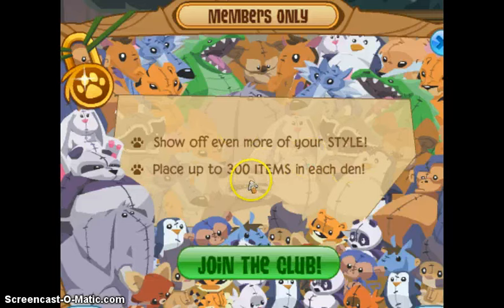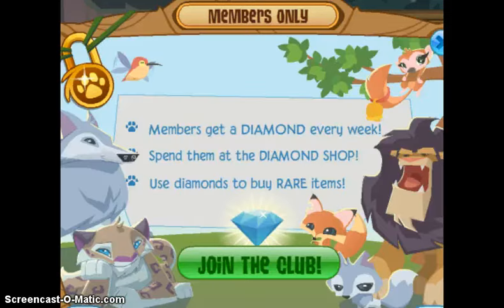I think Animal Jam should really change this, because it still says you can place 300 den items in each den. I don't really get that because now there's 400, but I want 500. Every day there are new items that I want — yes, all these thingamabobbers.